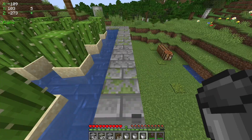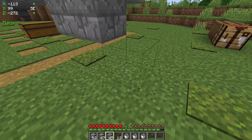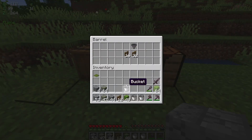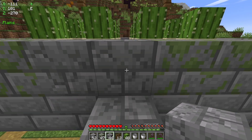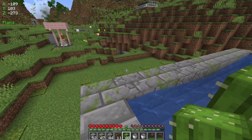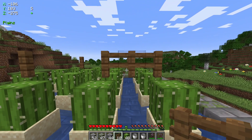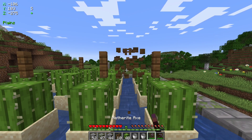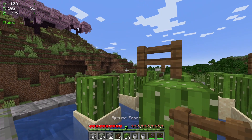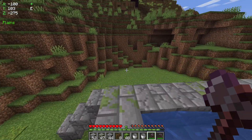I actually placed the fence posts wrong, so you need to set them a little bit differently. Usually I place the fence posts in between each two of the cactus, so you've got a fence post next to each one, and then remove the middle one. You can do this with the water there or before you put the water there. As long as each pair of cactuses has a fence post right in between them, then as the cactus grows it will break and fall in the water.